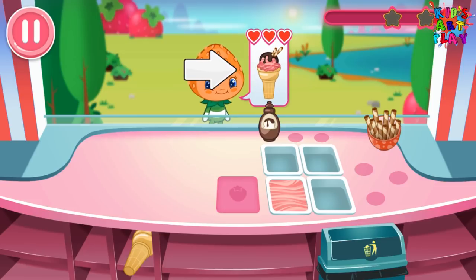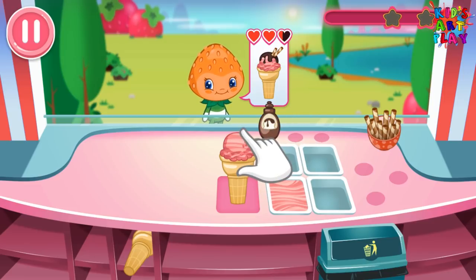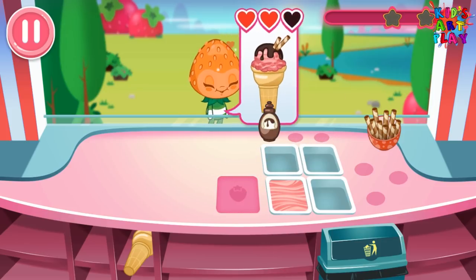Our very first customer! This is the order we'll need to serve this Berrykin. First, place a cone on the working station. Then, choose the ice cream flavor the customer wants and drag it to the cone. Finally, add the toppings that match the Berrykin's order. Great job! This one's ready to serve!